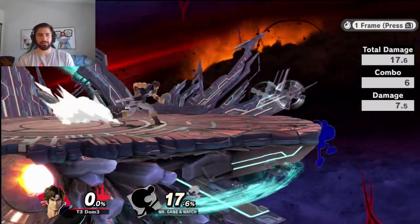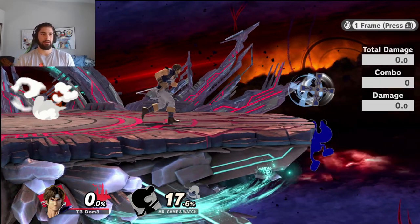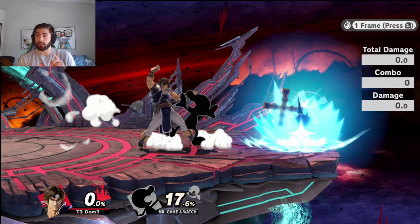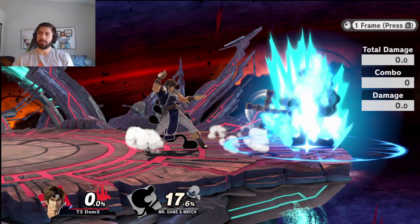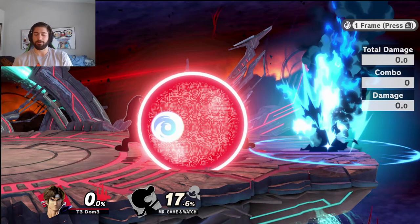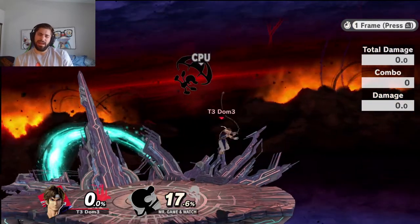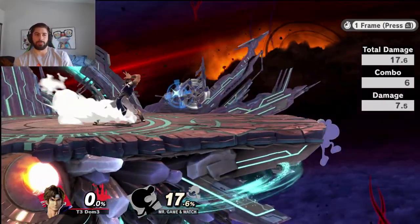Which is actually pretty insane, because again, this setup is intended to beat things like neutral get-up, jump, and get-up attack. However, if the opponent can't even roll behind you — he was able to do it there, barely. The window is very small for him to actually get away with that. The fact that Game & Watch would be able to time a roll against that seems very, very improbable.